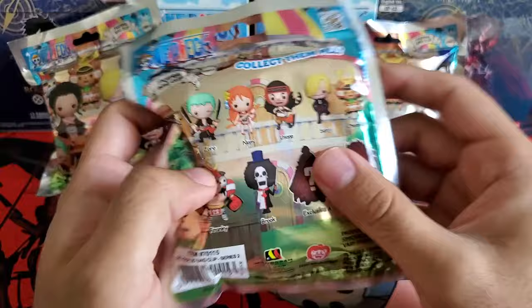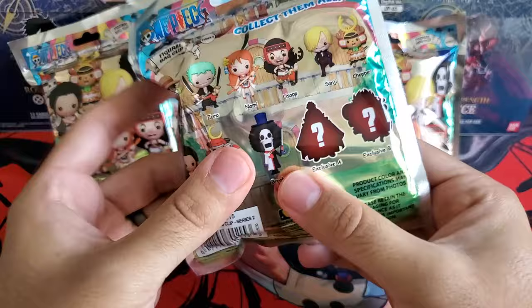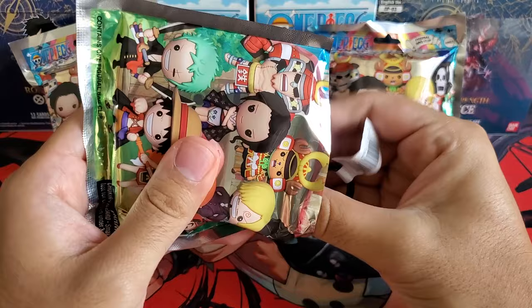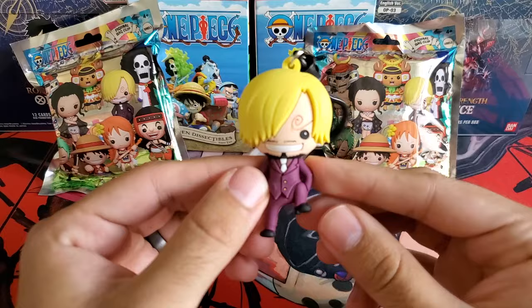Let me get a feel for this — it feels kind of small. I think there's a lot of air on this side and a little bit of something over here. My best guess is that this is Chopper. I don't see anywhere where we can pull, so we're just gonna go straight scissors. We're gonna scissor these packs and see what we got on the first one.